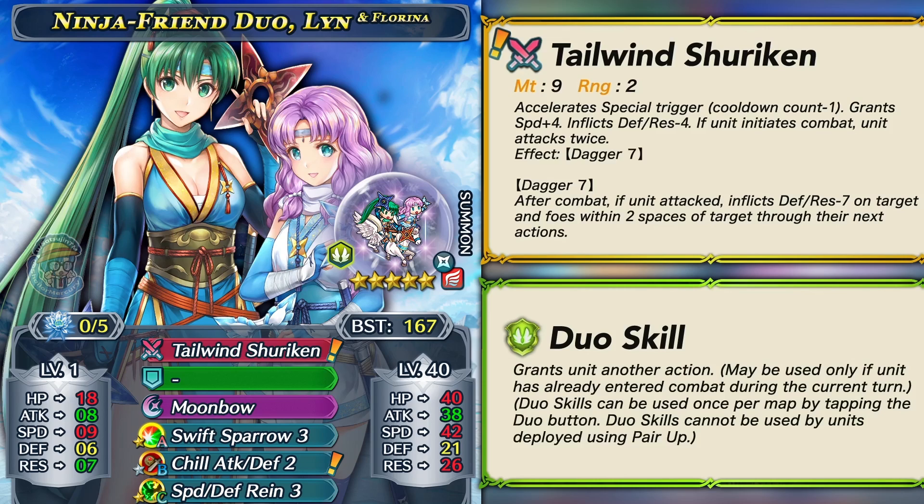The self-dance is extremely powerful because if you take out one unit you could self-dance and then take out the next unit, and if you're in Wings of Mercy range another dancer can teleport and you get a third kill. Self-dance can be really good in a lot of game modes like Arena, Arena Assault, and Aether Raids. This duo skill is really amazing on an already powerful unit that has min-max offenses with 38 base attack, a brave slaying weapon, and a base speed of 42. Not only is the duo skill great, but it increases her BST as if it were 190 BST in Colosseum game modes — this is the first time we've seen a duo skill built into a duo unit that increases their score to 190 BST.